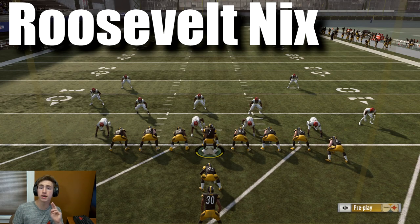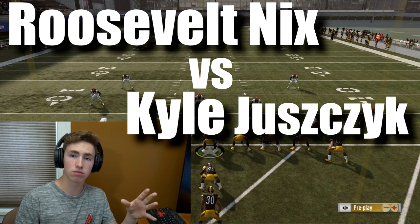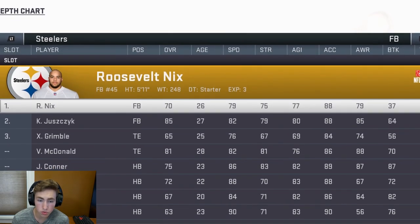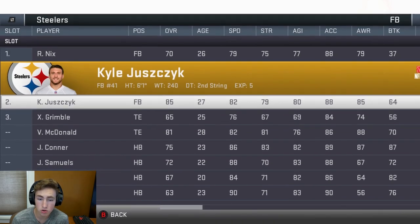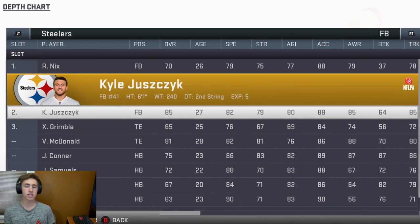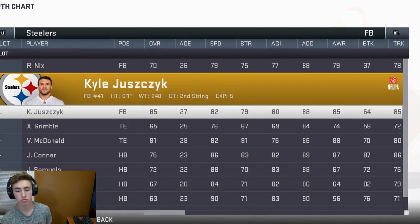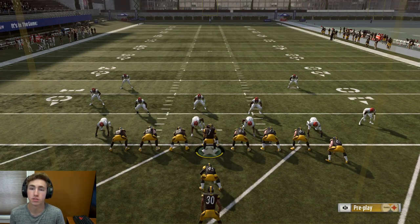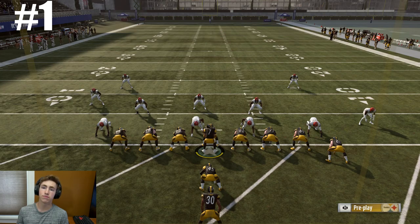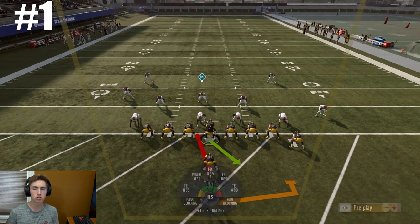Today we're doing Roosevelt Knicks versus Kyle — I don't even notice, look at his last name — who can get a 99 yard rush? I've put both Roosevelt Knicks and KJ in. Knicks is a 70 overall and KJ is an 85 overall. Everything is set to on Madden. The number of attempts are in the upper left hand corner. Once Roosevelt Knicks gets his 99 yard rush, I'm going to switch him and KJ out and keep everything else the same.